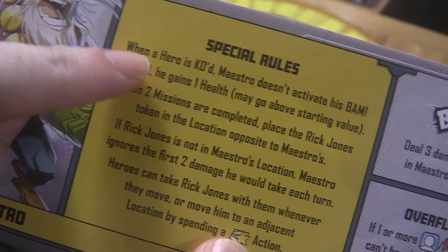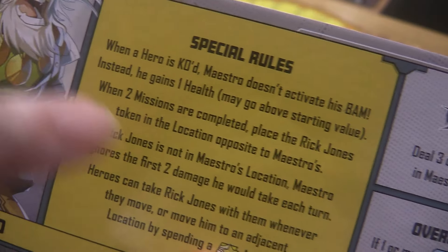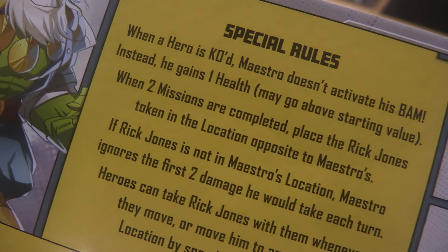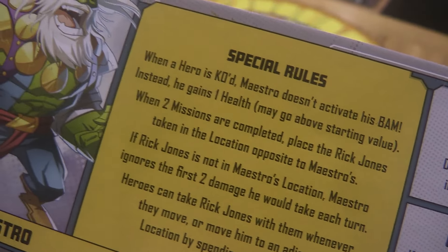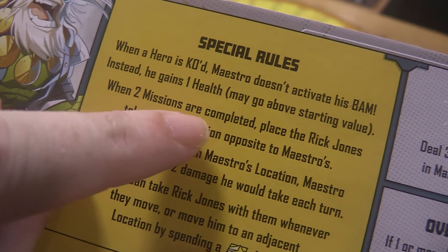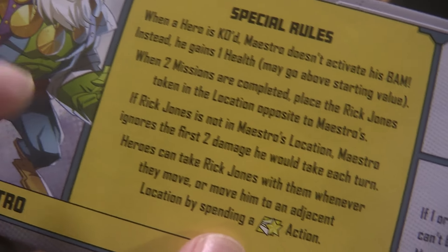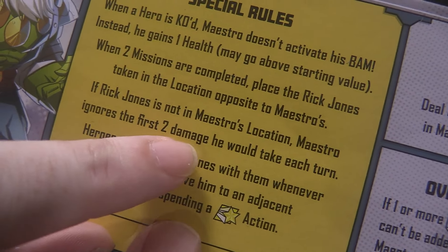His special rules are: when a hero is KO'd, he doesn't activate his BAM — instead he gains a health and may go above starting value. So as you can see, for a gigantic Hulk he has fairly low health, but you can imagine that's going to skyrocket throughout the game. When two missions are completed, we're not only making the villain vulnerable, but we're placing the Rick Jones token in the location opposite Maestro's.